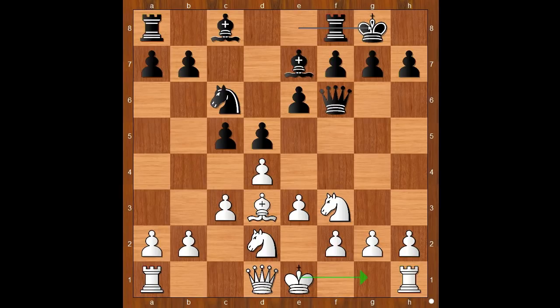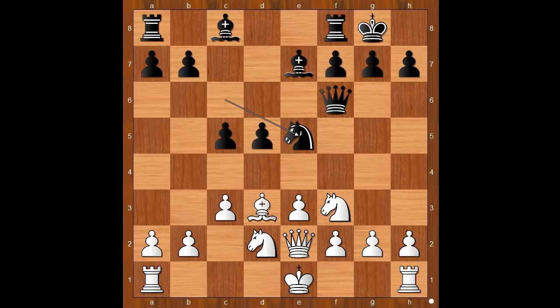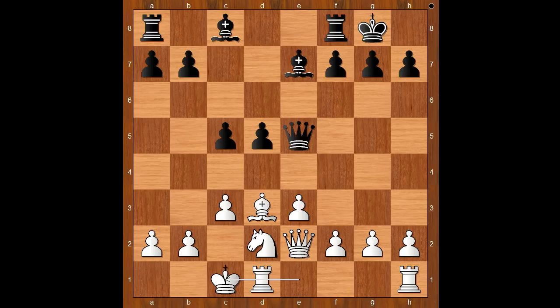White to move. Wahltuch could also castle kingside, but he wanted to have a more exciting game. So he played queen to e2, intending to castle queenside. The game continued: e5, d takes on e5, knight takes on e5, knight takes knight, queen takes knight, and Wahltuch castled queenside.